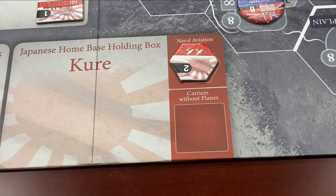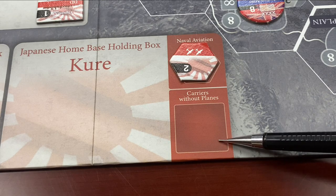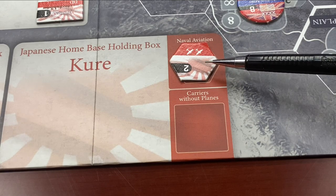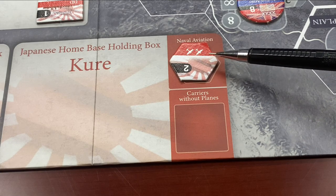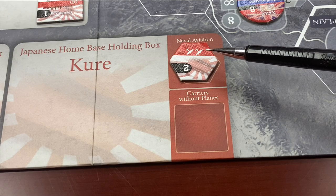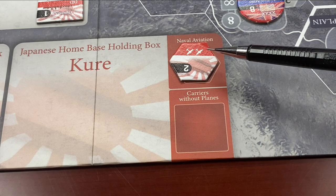Instead, one of two things happens: they get placed in the carriers-without-planes box — kind of like purgatory — or if sufficient planes are in the naval aviation box, the Japanese player may replenish the aircraft on the carrier and get it back in the game. Note that they don't have to do this, because if they have a not-so-good carrier and a better one is coming in a turn or two, they may withhold the lesser carrier so the better one can enter the game with sufficient trained naval aviation aircraft. Only damaged Japanese carriers have this problem.